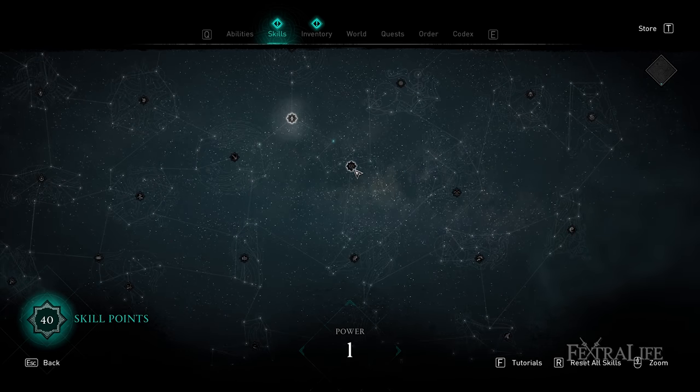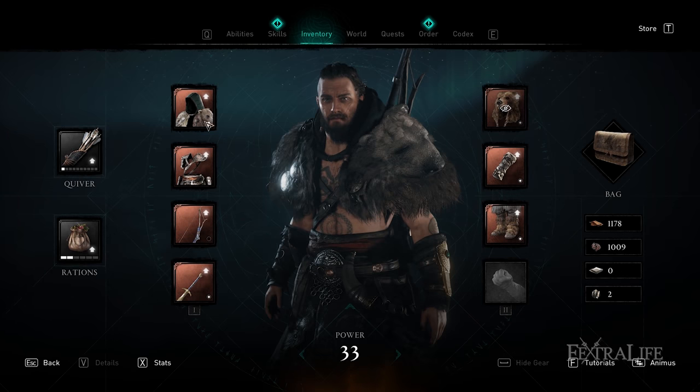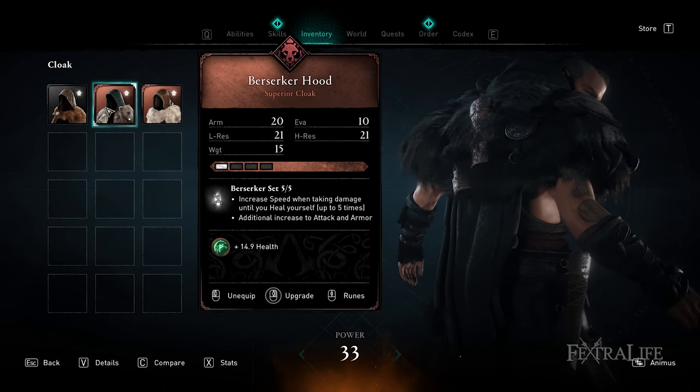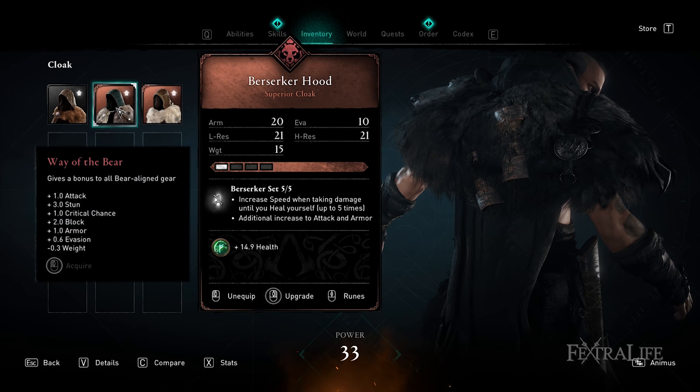One set of skills I want to bring special attention to is the Way of the Bear, Way of the Raven, and Way of the Wolf skills. Every armor in the game corresponds to wolf, raven, or bear, and these skills give you extra stats if you're wearing that type of armor. These skill nodes cost one skill point each and give you an incredible amount of benefit, so you absolutely want to try and wear the armor type that corresponds to these.